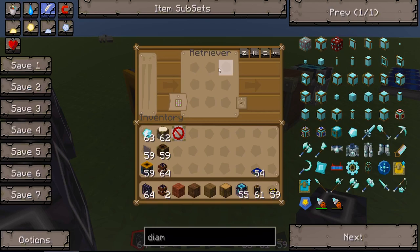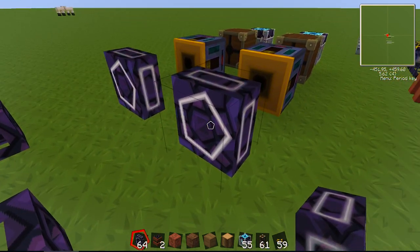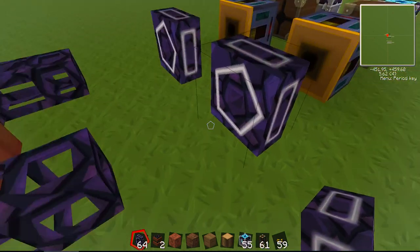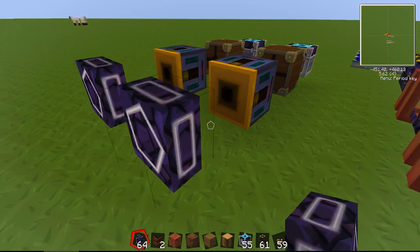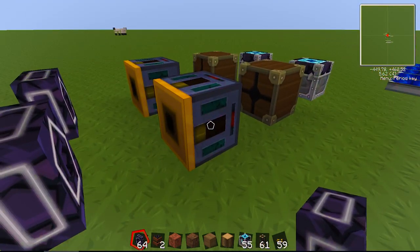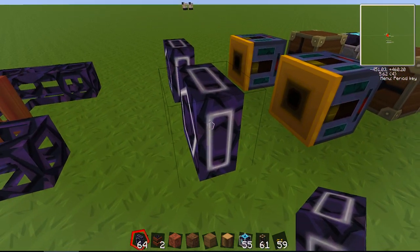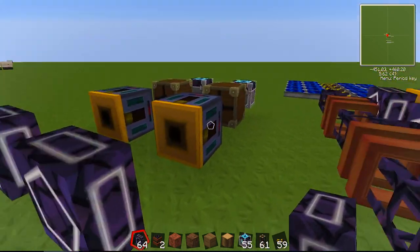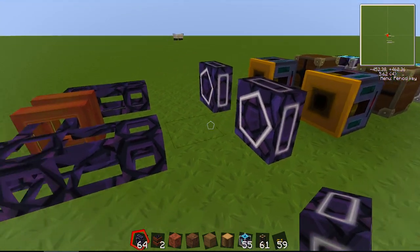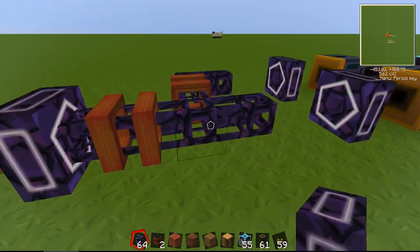This block here is the accelerator, and it has to be powered. There's no interface for this block — it's just a block. The way bluetricity works is if you supply bluetricity to the retriever it will automatically power the bluetricity device next to it, so you only have to power one of these and it will power the other. Connected directly to the accelerator are mag tubes, and this represents your network, which can be huge.